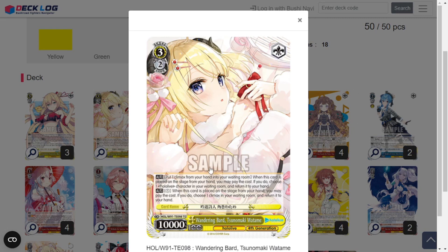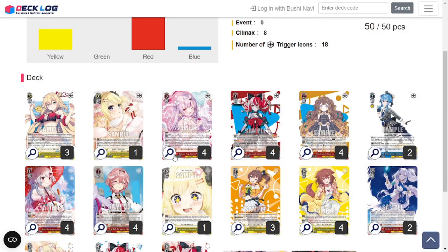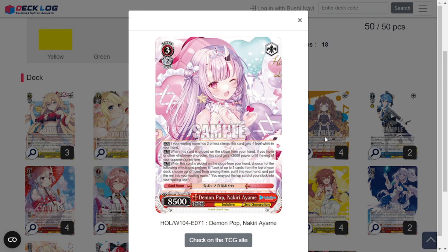Watame has a very useful effect to get back the Climax for Ollie. Then we have Demon Pop Nakiri Ayame, a 3-2-8-5. If your waiting room has 2 or less Climaxes, this gets minus a level while in your hand. When this is placed on stage from hand, if you have another Hololive character, this gains 2k power until the end of your opponent's next turn. She doesn't overstay her welcome, but she does what she needs to. On play, you get to pick 1 of 2 effects: look up to 3 cards from the top of your deck, choose any 1, put it into your hand and the rest into your waiting room — useful for digging for Climaxes. Or you can heal the top card of your clock to your waiting room. Optional healer, pretty good.